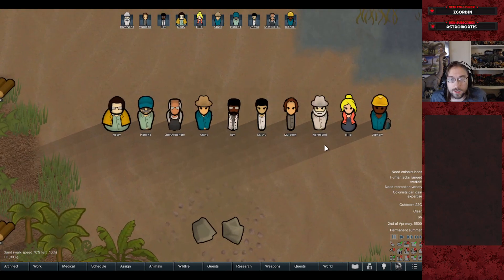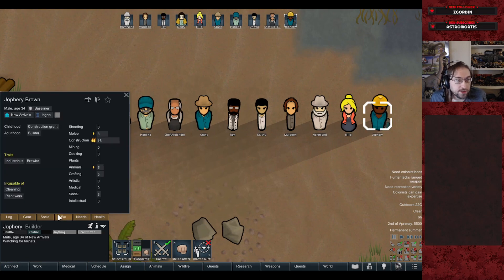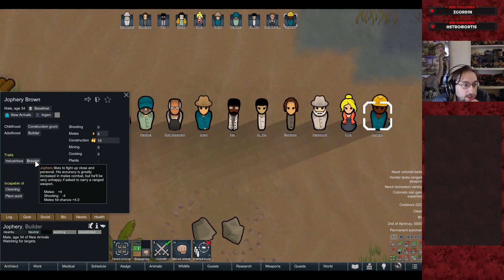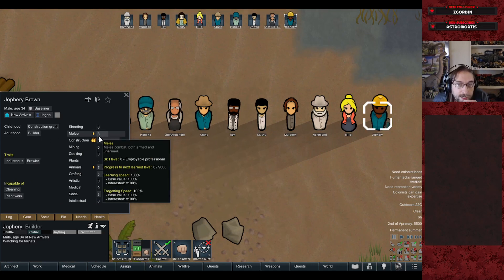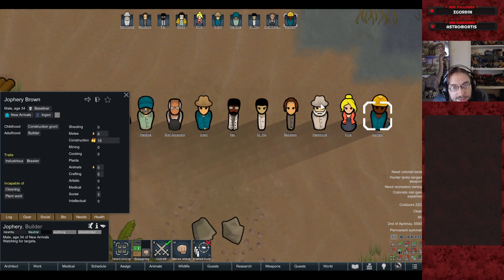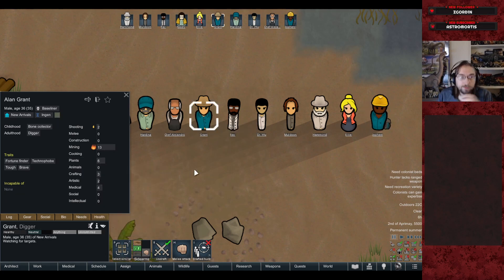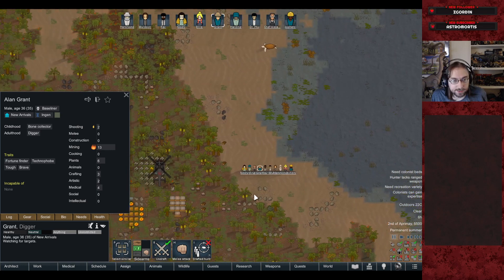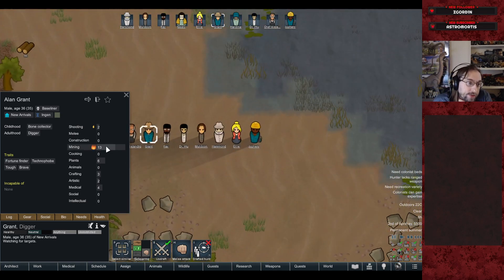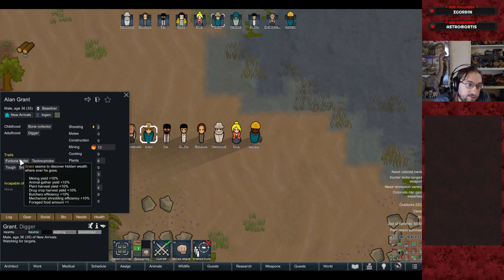Joffrey is our construction worker — industrious and a brawler. He opened the gate on the raptor pen and had a stun rod, so we've given him high melee. He's our primary builder with a little animals skill. Grant and Ellie are diggers responsible for bringing in amber using the helicopter to go to remote locations. Grant has high mining but also a passion for shooting, and is fortune finder, tough, brave, and a technophobe.